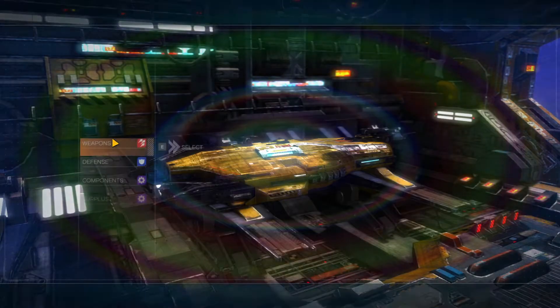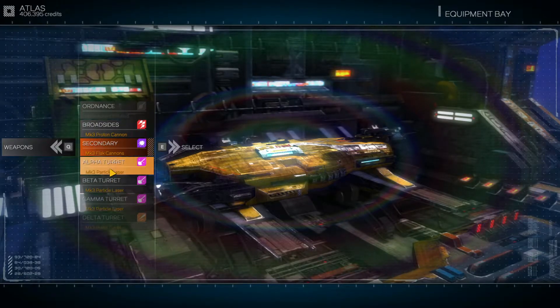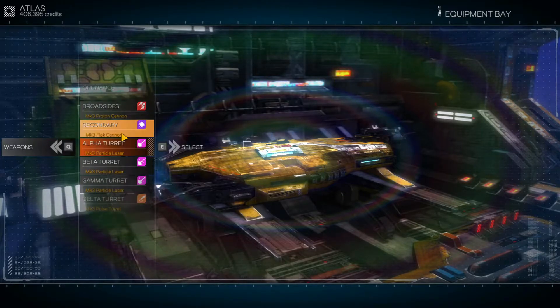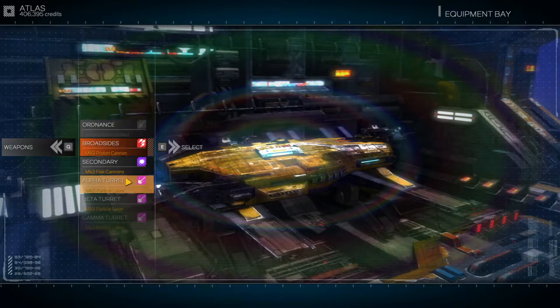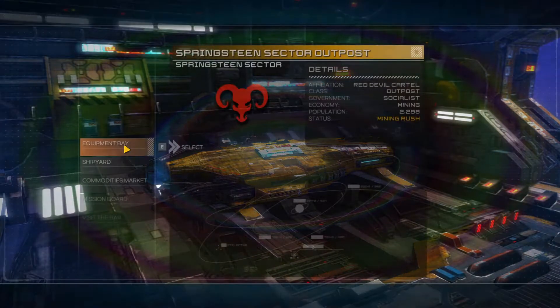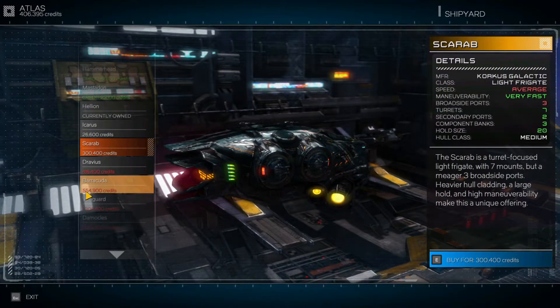The equipment bay and weapons — we'll probably stay with what we've been using. I really like the particle lasers, and the proton cannons are good. Eventually I'd want to upgrade the broadsides to beam weapons, but that'll be way further down the road. So our goal right now is the shipyard and the Barracuda: 554,900 credits. We're not too far away.